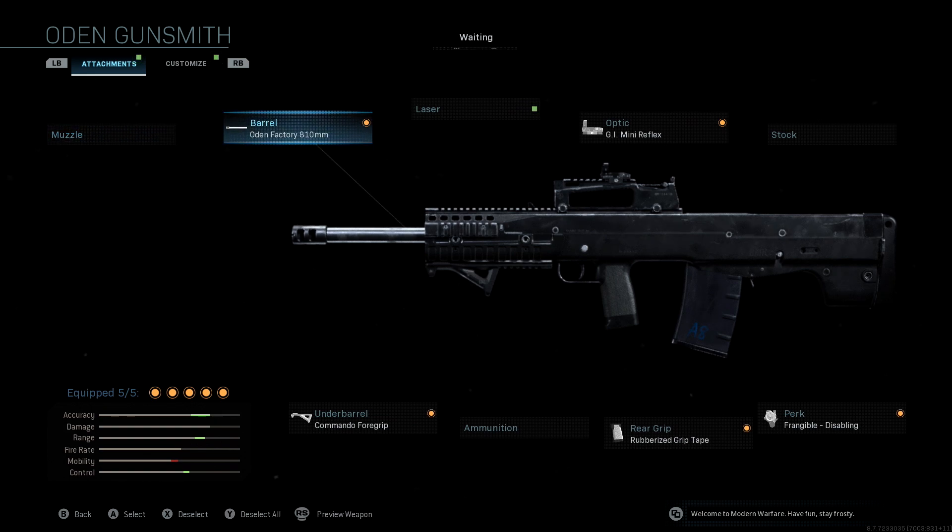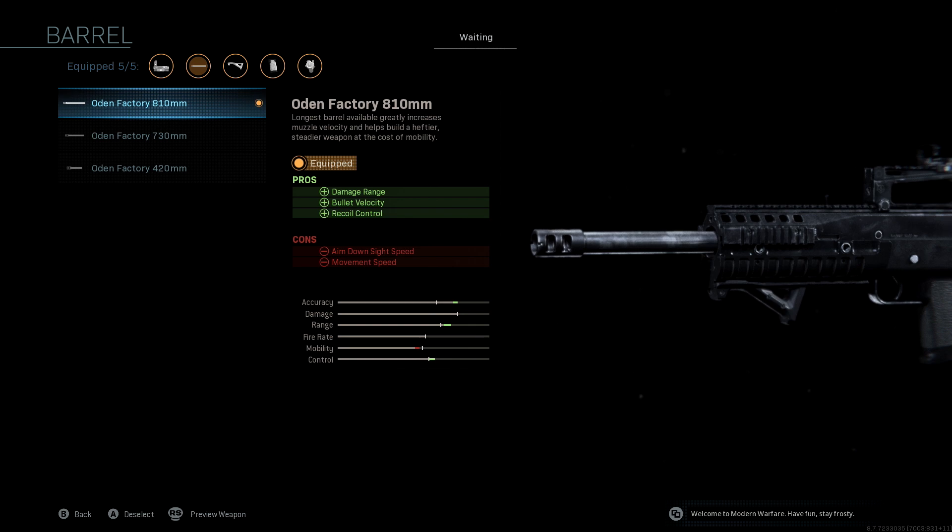We're not going to be running a muzzle. For the barrel, we're running the Odin Factory 810 millimeter — this is what you unlock at the very beginning, the first barrel you get. It gives you damage range, bullet velocity, and recoil control, so it buffs everything we wanted: accuracy, range, and control. This might be one of the most important attachments on this class setup, so make sure you're running this.